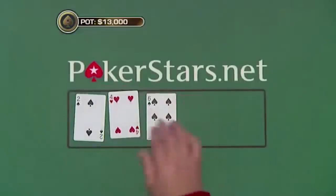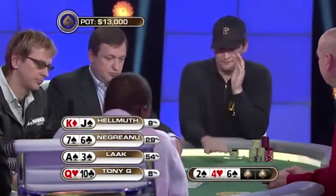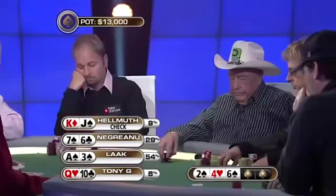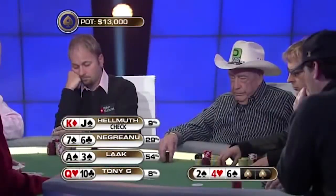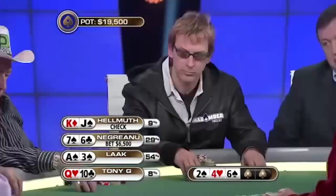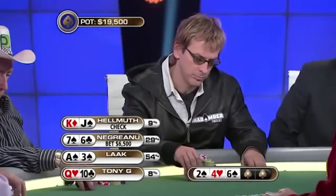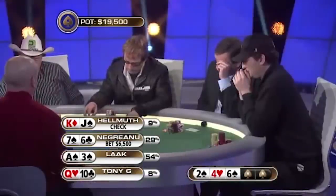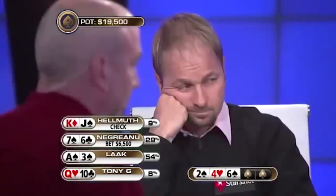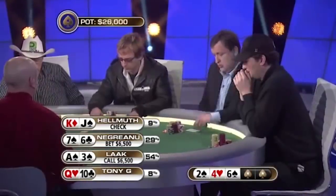Phil does decide to call and we take a flop: deuce, 4, 6 with two spades. Daniel has flopped top pair with sixes, however Phil Locke has flopped a gut-shot straight and the nut flush draw. Even though he doesn't have a made hand yet, he is the statistical favorite to end up with the best hand. Phil Hellmuth checks, the action's over to Daniel, who makes it 6,500 to go — betting to protect his hand by thinning the field. With a draw this strong, Phil Locke is not going anywhere and makes the call.